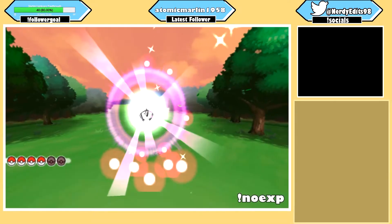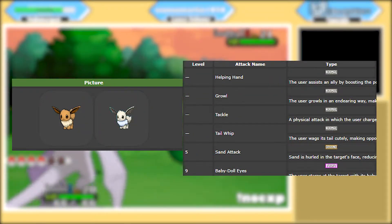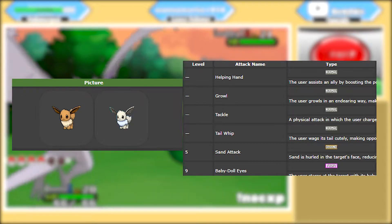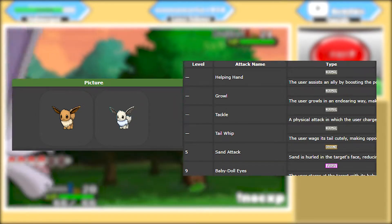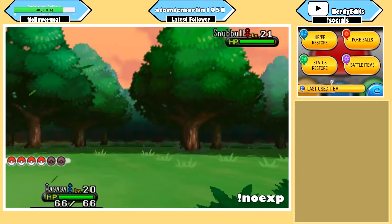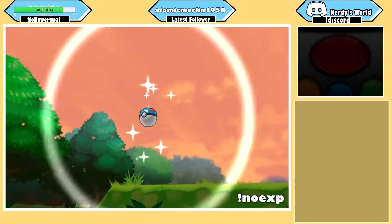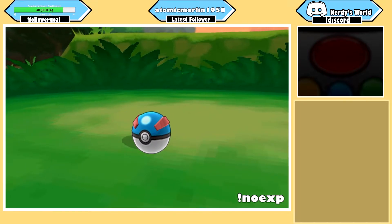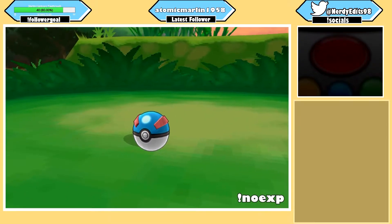Before taking on the gym, I went up to Route 10 in an attempt to catch an Eevee. Depending on the level you catch Eevee on this route, it will have the move Baby-Doll Eyes, which is basically Growl but with priority — super useful in the next gym since both of Grant's Pokemon have good physical attacks. However, I couldn't seem to find an Eevee at the appropriate level. So instead, I caught two Snubbull, both of which had the ability Intimidate and the move Charm. I also caught a Hawlucha, which is easily one of the most busted Pokemon in this game.